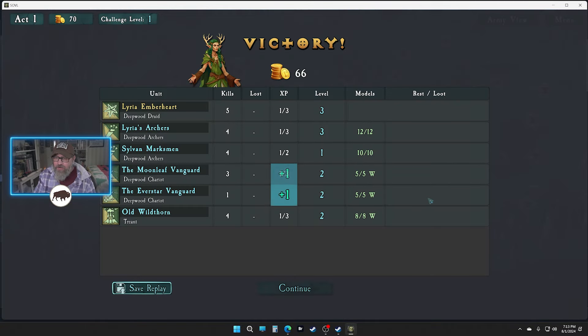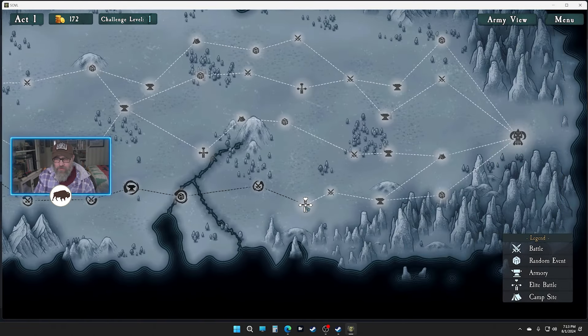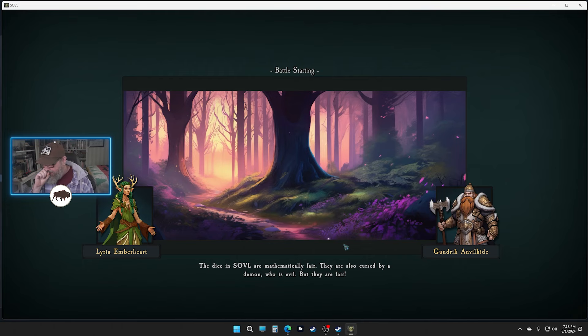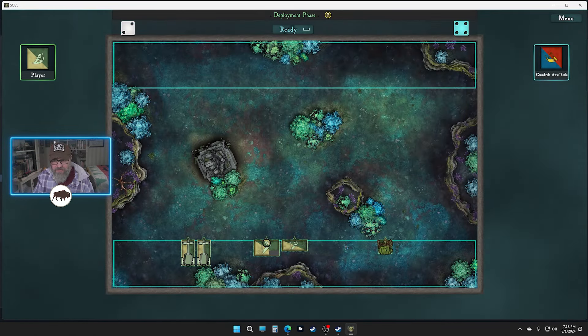It's gonna all go pear-shaped very quickly, isn't it? That's how this works right — Eric congratulates himself on how good he is, then makes some horrible mistake. I misread the rules, Griffin gives me a wall of text telling me why it's still obvious that I screwed it up, and probably it will be.